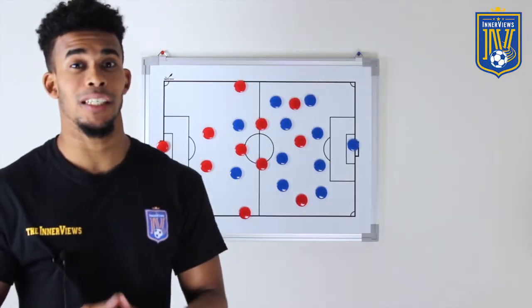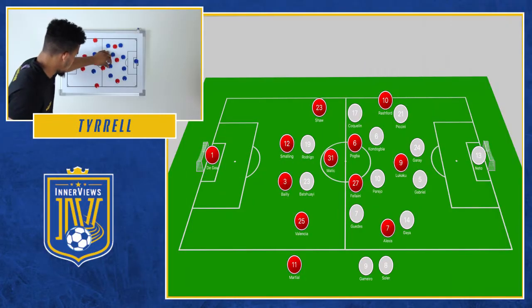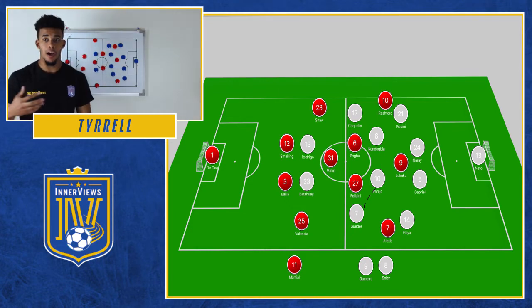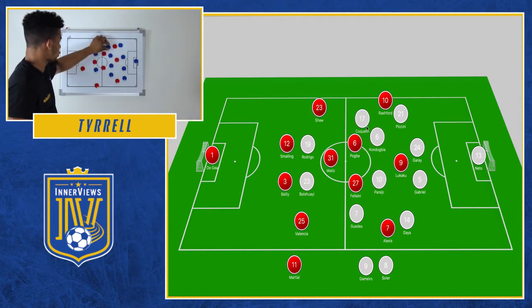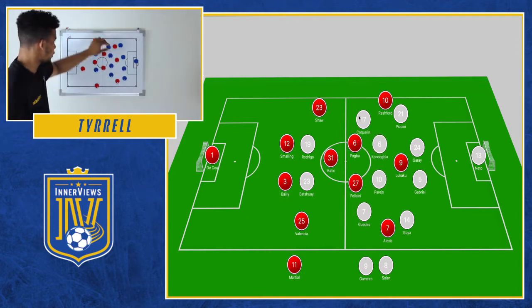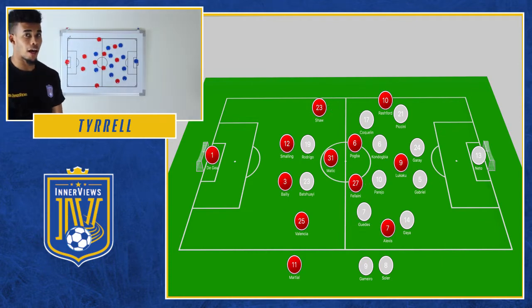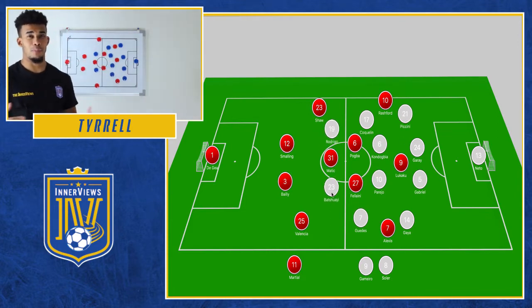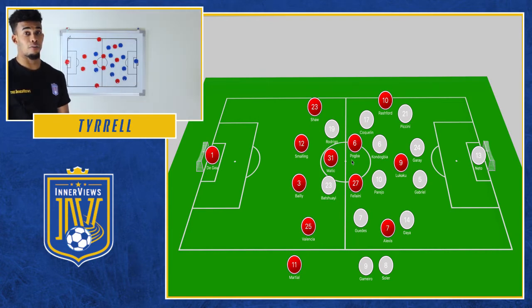Let's get into the first half to see how both sides looked to approach the game. Starting with United in the 4-3-3, Valencia dropped off into two banks of four, with the front players sitting on Matic. In midfield, it was Parejo and Kondogbia against Fellaini and Pogba. The wider players tucked in narrow - more so Coquelin on the right to ensure Luke Shaw wouldn't be able to bomb forward. However, the two wide players in Guedes and Coquelin often interchanged positions. United were very lethargic in their play - very slow, no real fluidity, unlike Valencia.